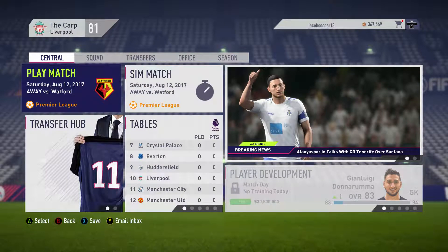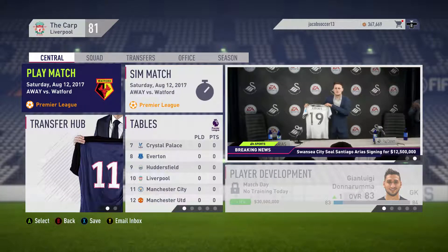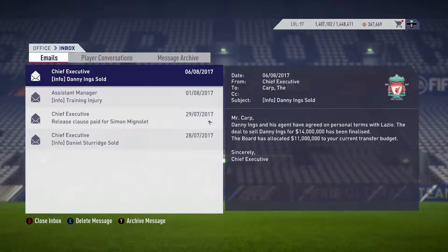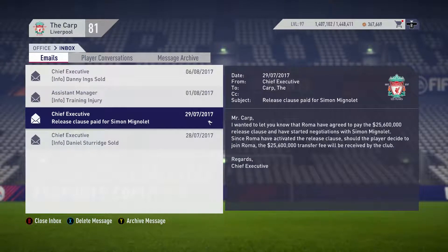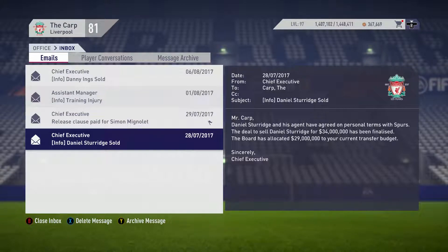What's up guys, it's the Carp here back again with another episode of the Liverpool Career Mode. I went ahead and advanced in the transfer market up to the first game of the season because I'm tired of dealing with transfers. I kept all the emails to let you guys know what's been happening: Danny Ings has left the club for 14 million, we get 11 million of that. Alana is out for two months with a training injury, but we have Wijnaldum to jump straight into the starting 11 with Gretzka in the central midfield positions. Roma triggered Menule's buyout clause so he went for 25.5 million, and Sturridge also left for 34 million to Tottenham — we get 29 million of that.